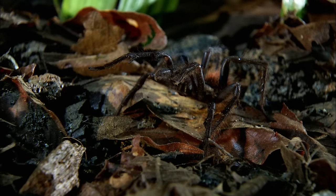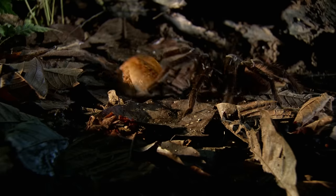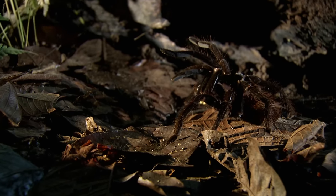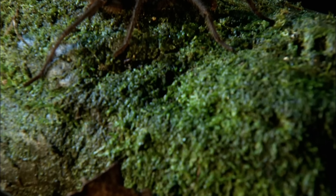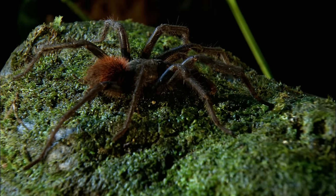That swipe wasn't a predatory act of aggression — it was a defensive swipe driven purely by fear. When tarantulas are threatened, they'll rear up in front of a foe, raising the front legs and flashing their fangs. But biting is usually the last line of defense. Besides, this male tarantula isn't hunting for food; he's looking for love.